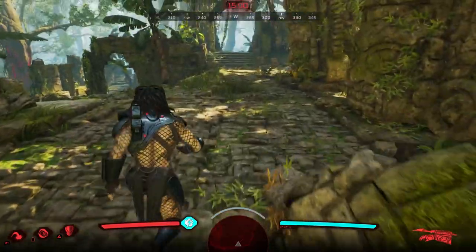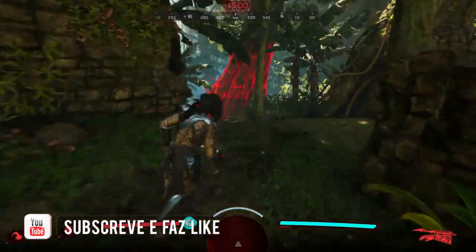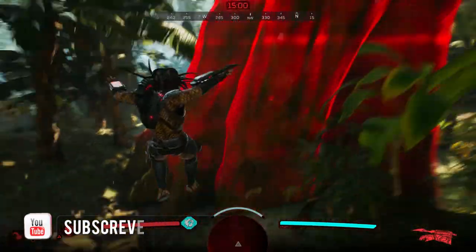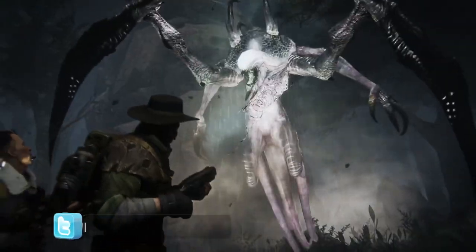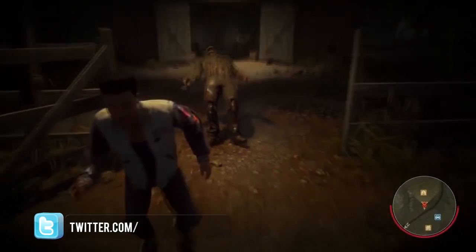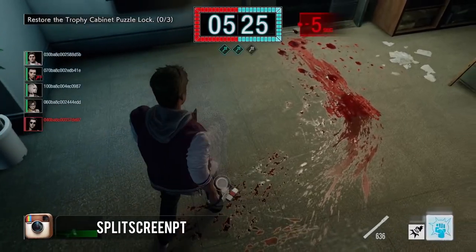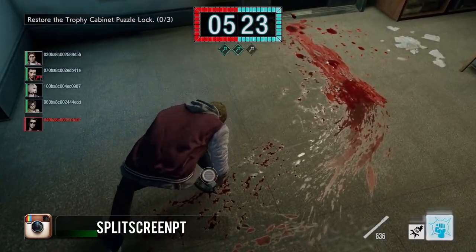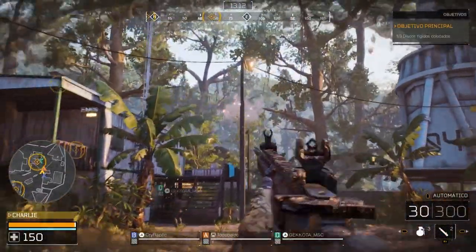Nos últimos anos tem havido uma grande tendência para o lançamento de jogos multijogadores assimétricos, colocando de um lado uma personagem poderosa contra uma equipa numerosa, mas teoricamente menos equipada — os caçadores de monstros de Evolve, os jovens estudantes que fugiam de Jason em Friday the 13th, ou mesmo recentemente as experiências de laboratório da Umbrella na vertente multijogador de Resident Evil 3. São exemplos de uma tendência que, por norma, é limitada pela oferta de conteúdos.